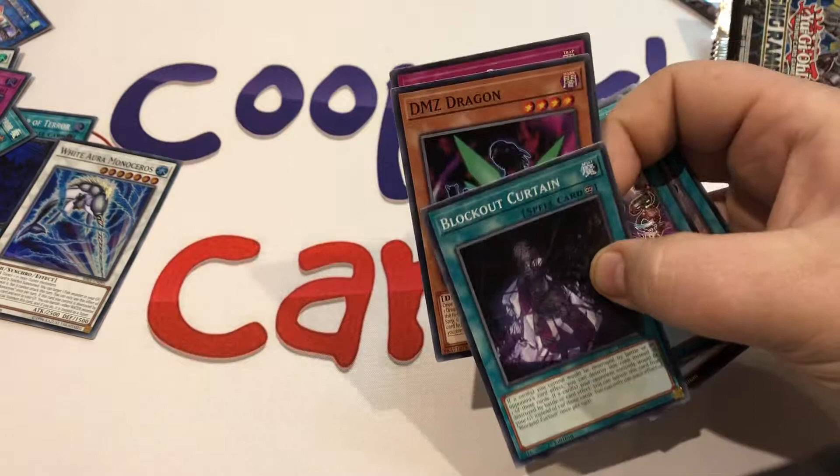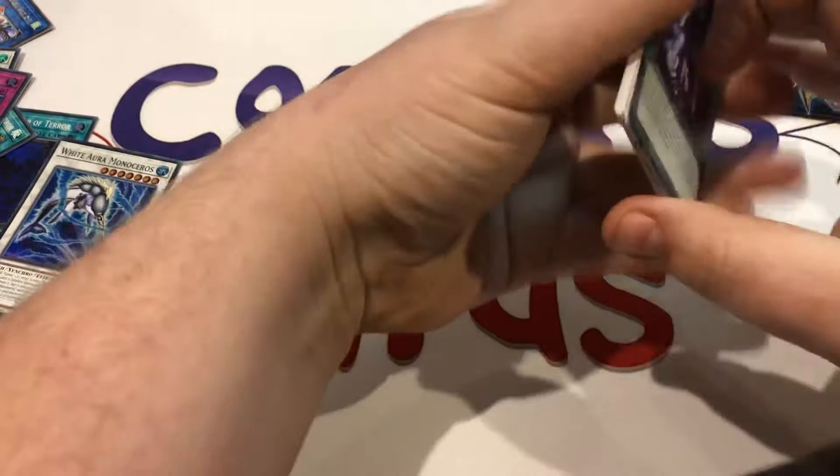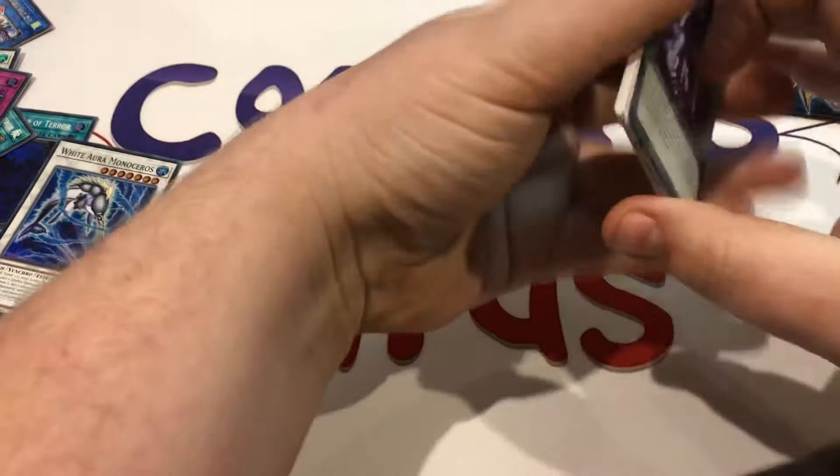Well that was a pretty amazing box guys — I'm really happy to have pulled not only an Appaloosa Bow of the Goddess but a prismatic secret rare right there. So excited for that — best of luck with your own boxes guys. Remember you can order them from cooperscards.com — we'll see you in the next video.